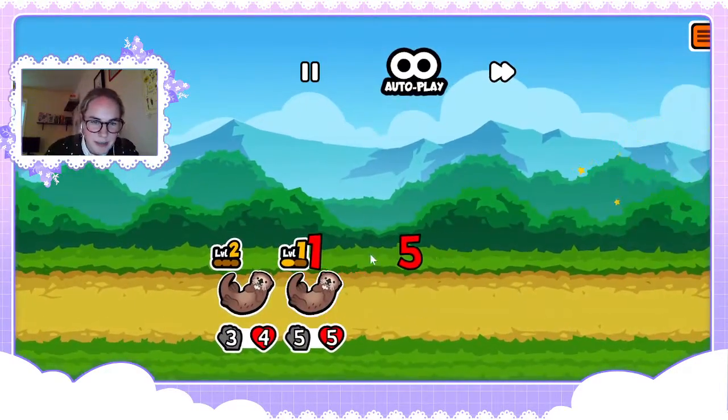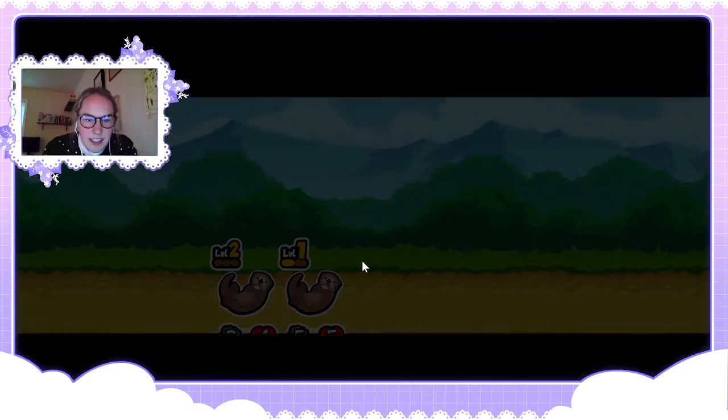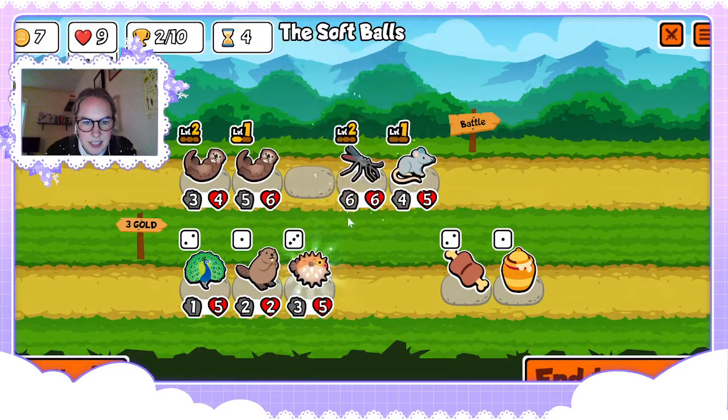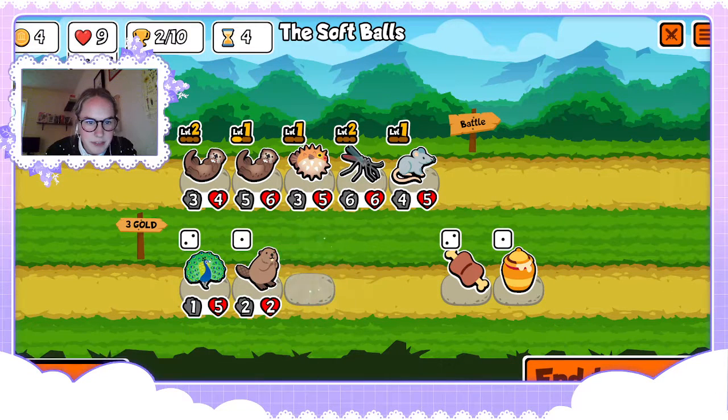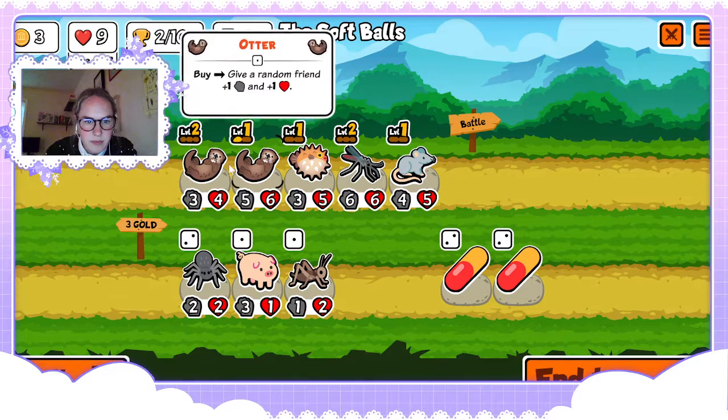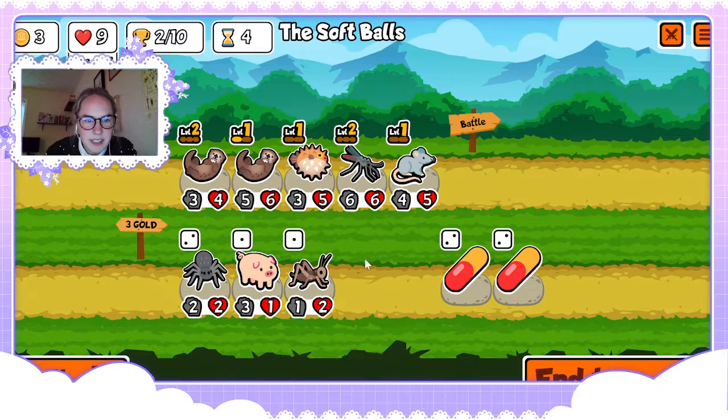I'm crunching the numbers — perfect, I was right. We can get a level up on the skeeter. I don't mind a puffer fish. I don't really want to combine these because they're our two strongest units right now.